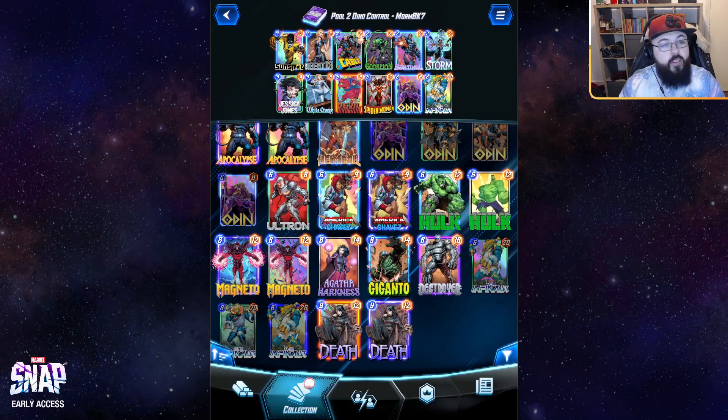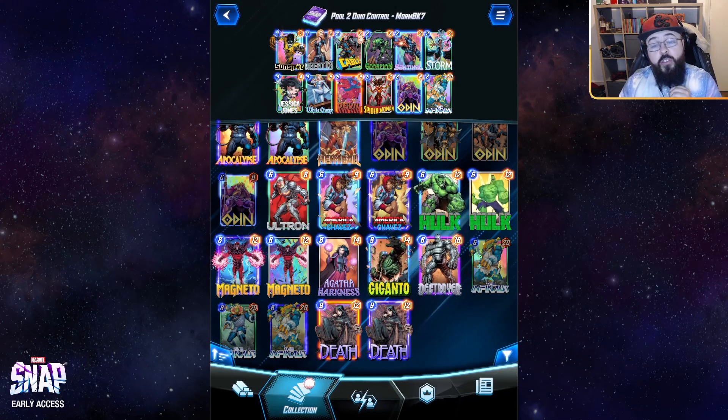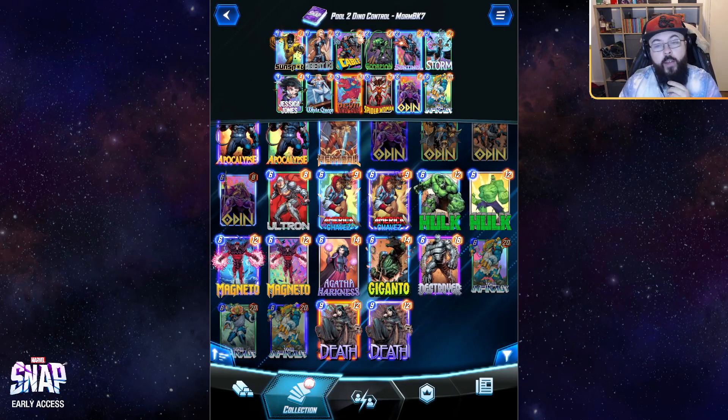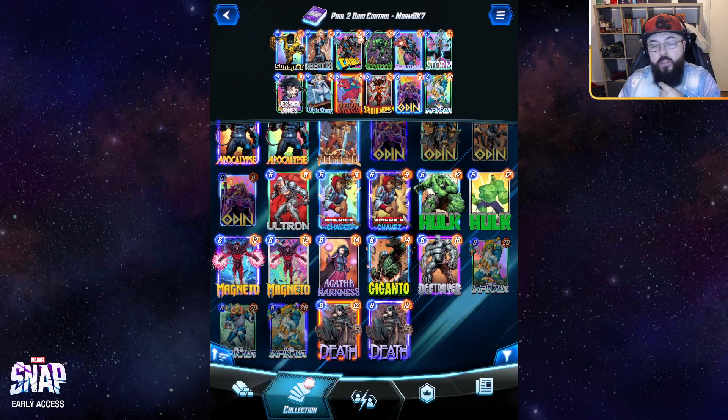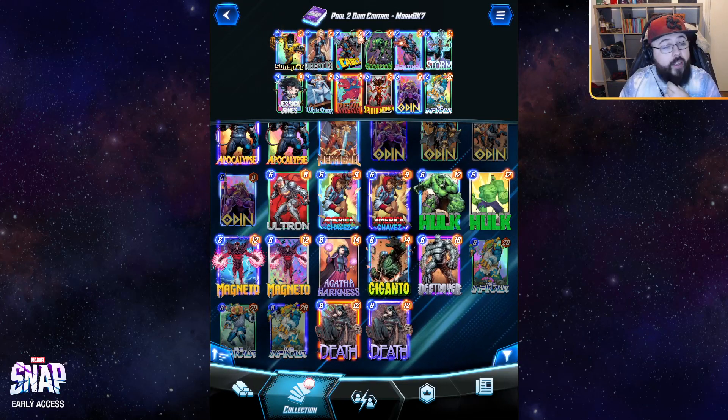We've got a small handful of cards in this deck that come from pool two — we're going to talk about them briefly as we go. But most of this shell actually comes from pool one, the collector's levels, and the starter levels. There are five pool two cards in this deck, most of them fairly replaceable, and we're just going to give you a tease of what you can see heading into pool two.